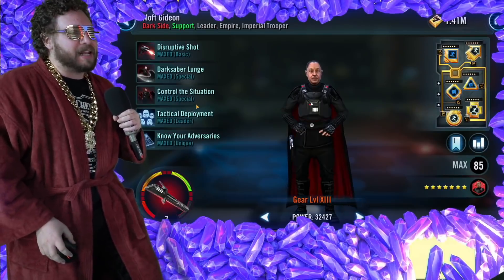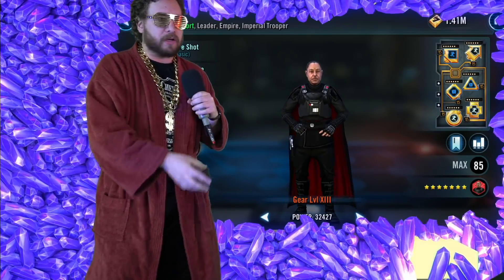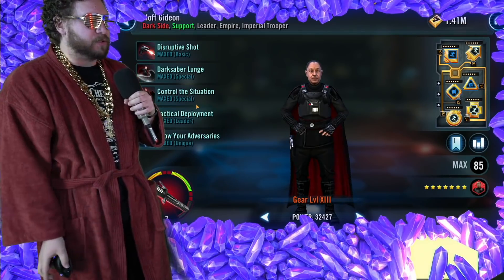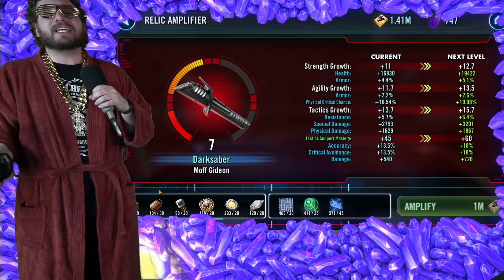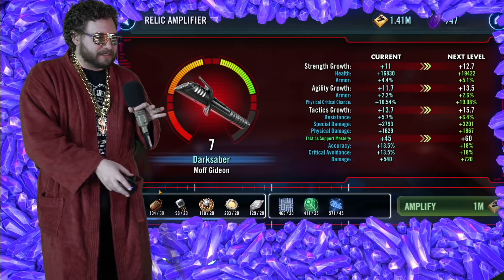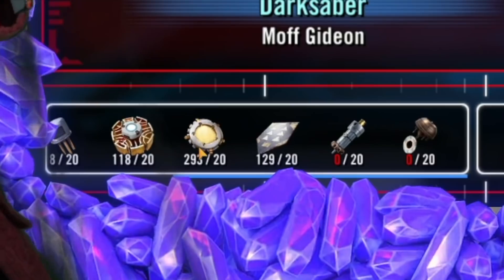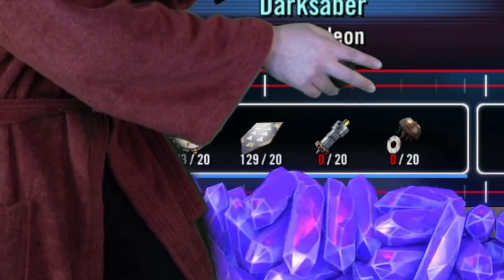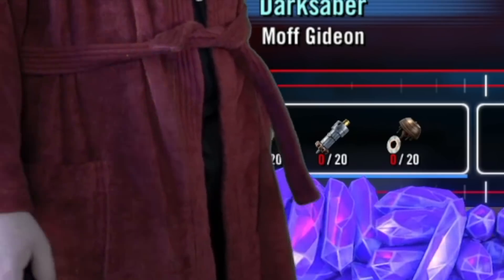Let's take a look. Moff Gideon — not really helpful in the Rancor Raids, by the way. You can't apply Demoralize. You can't control Turn Meter, so he's not really too helpful. How much do you need to get to Relic 8? Here we go. You need 20 Electrum Conductors, 20 Zimbiddle cards, 20 Impulse Detectors, and 20 Aero Magnifiers.